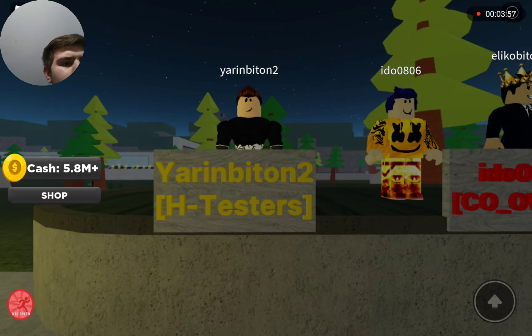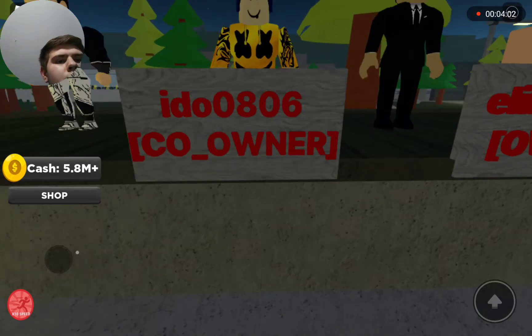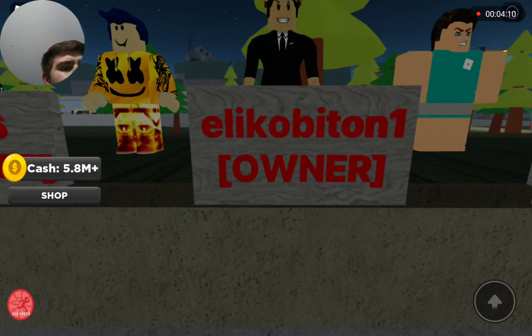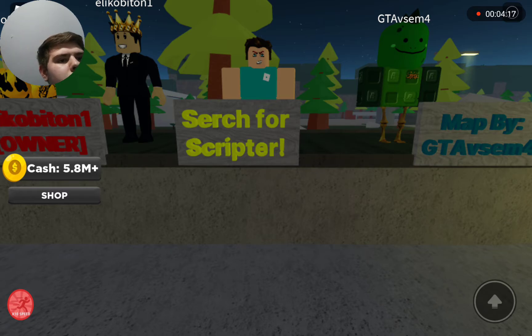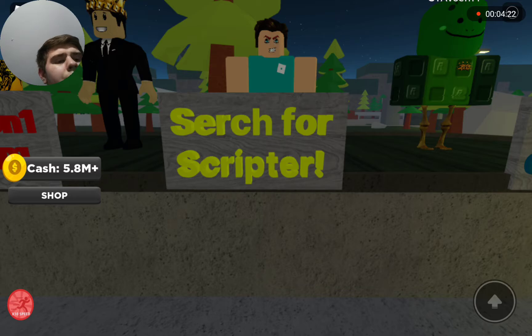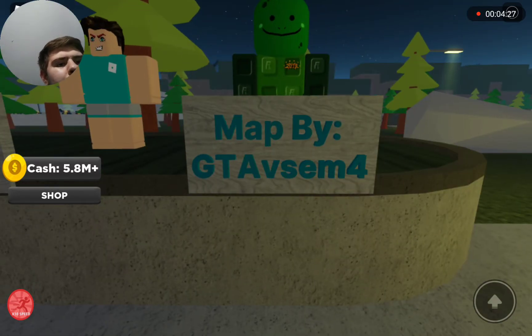We got Yorian Bit on 2, which is the H-Test 3. And 0-8-06, which is the code owner. And Cone Bit on 1, which is the owner. It says... I think it's supposed to say search for scripturing — you know, it says map by GTA V scene four.